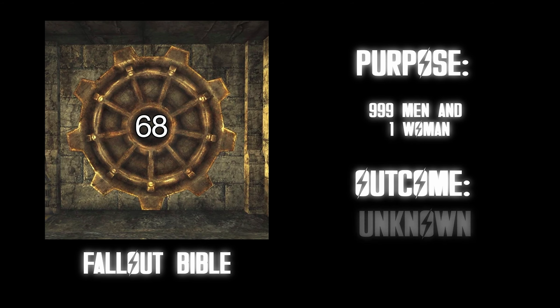Vault 108. Purpose: studying the effects of leadership conflicts — terminally ill people were put in power, power systems would fail, no entertainment and triple the armory, and there was also a cloning lab where they cloned a guy named Gary many times. Outcome: the clones turned violent and overran the vault. That's good if you're Gary and not good if you're not Gary. C tier.